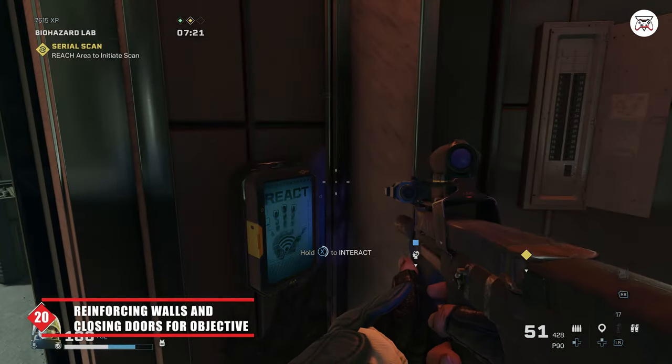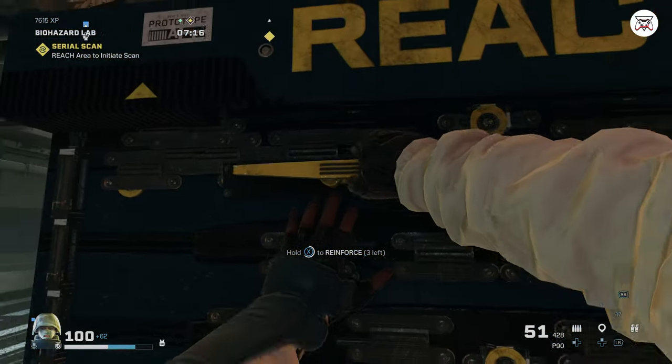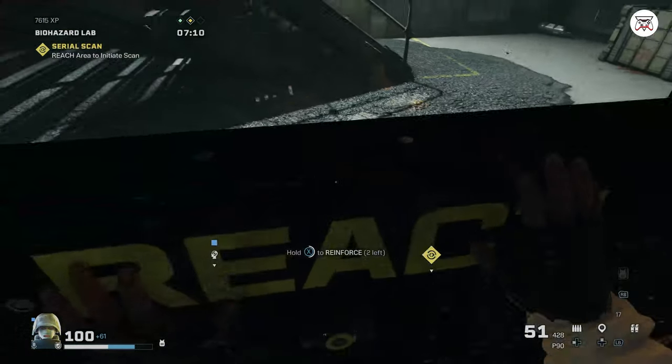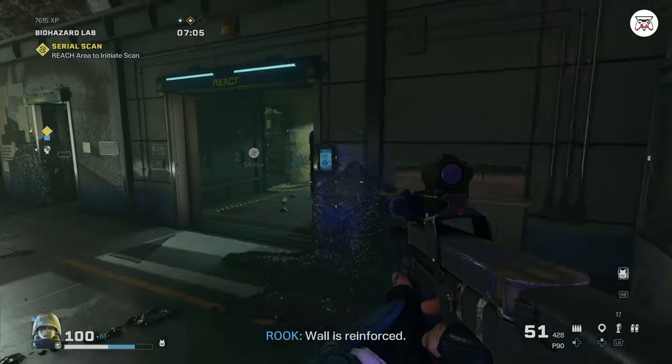Tip 20: While doing a Sabotage mission or Serial Scan, make sure to close all the doors you possibly can in the room that you need to defend. This will buy you time and force the Archæans to break through the walls. You may also reinforce walls if you wish, though you may not have enough reinforced walls to cover the entire room as a solo player unless you are in a full squad of three.